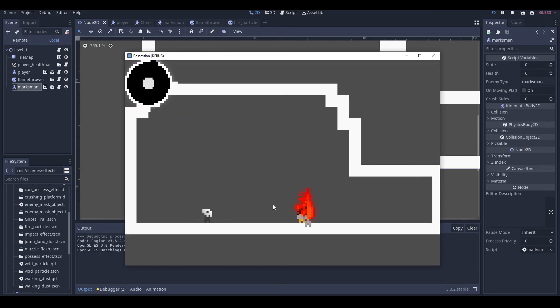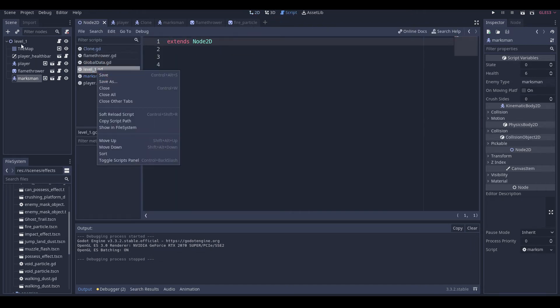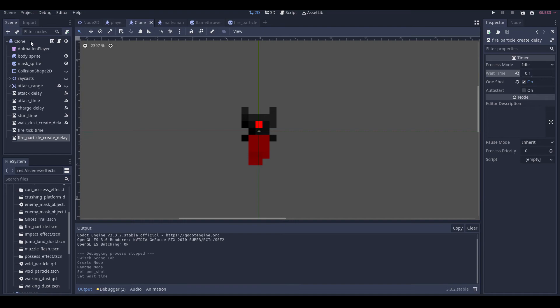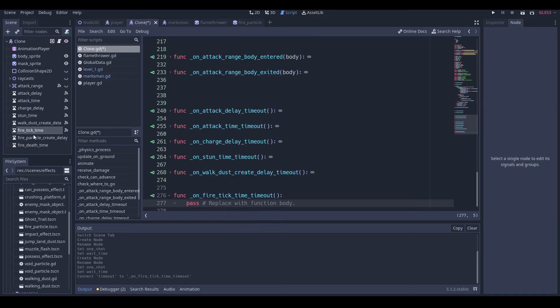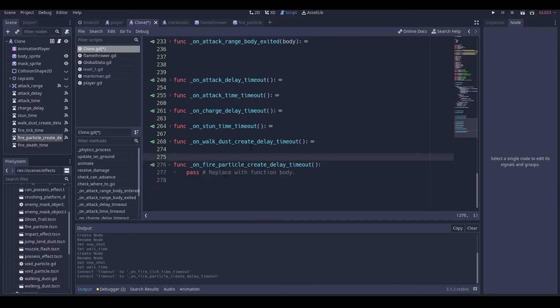Fire tick time is equal to 0.5. We want to move him so that he's just in here. I think that's a good speed for particles to spawn at. Go back into our clone and we'll add another timer: fire_particle_create_delay, set it to one shot 0.1, and fire_death_time one shot 1.3. Then we connect both of these timeouts.